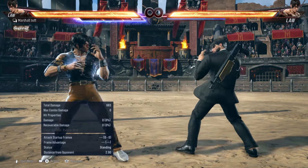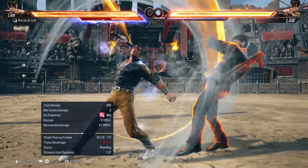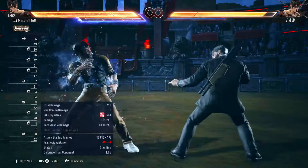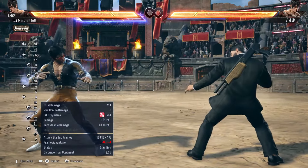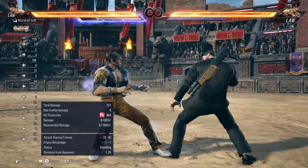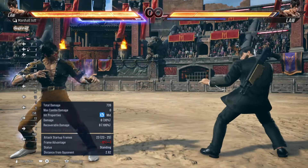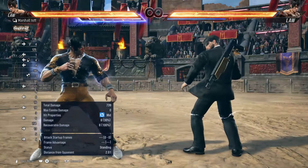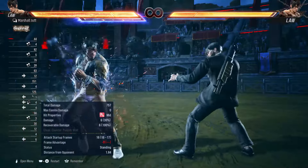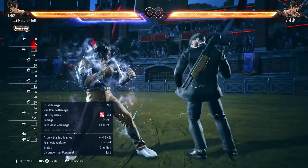The first nerf we're going to discuss is the 1+2 knockback nerf during heat. Before the update, this move used to have a lot of pushback and the distance between you and your opponent increased greatly — it was around this much. The opponent had to dash forward and at minus eight you often got a chance to do another nunchuck or back three. But now, because of the nerf, there is no pushback and the distance is pretty much the same — only 0.15 to 0.2 meters increase, which is very insignificant.